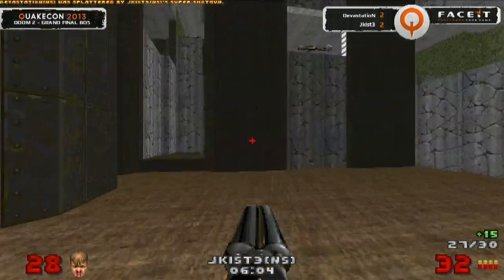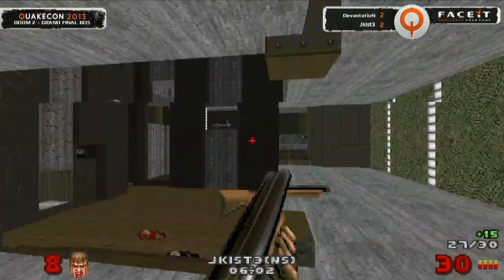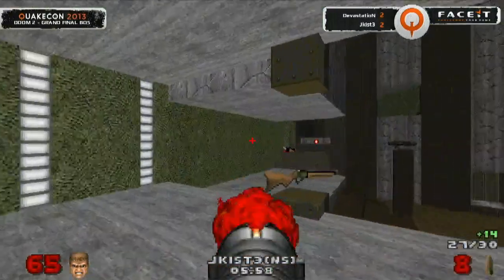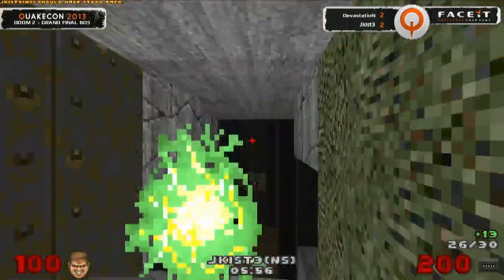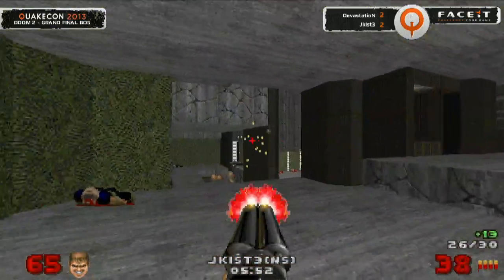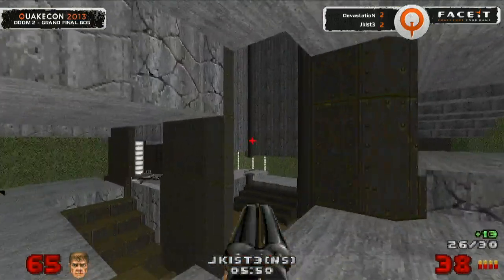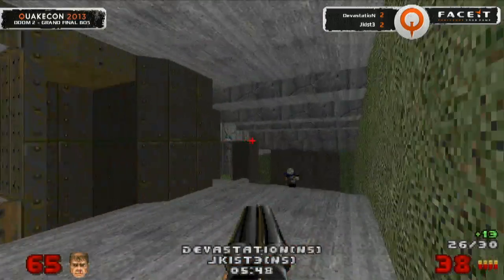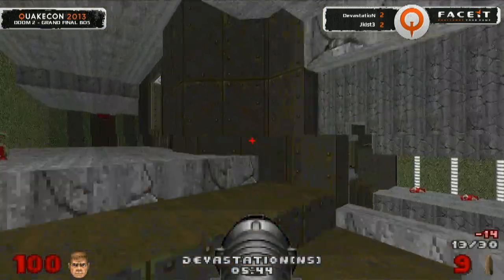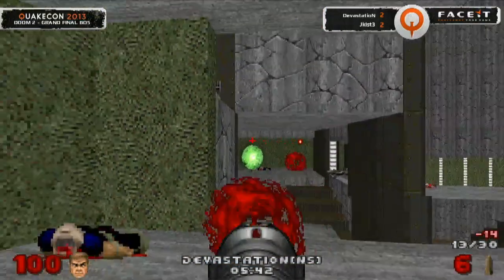Jakust is stringing together back and forth — he is only four frags away from taking this tournament at Quake on 2013. Devastation is running out of things to respond with. We've got 27 to 12 — yeah, this is so close to being over. Jakust is strong. Just looking for the last couple here and things are getting extremely tense. Devastation has got so much to do right now — he's got everything to play for, getting the slow spawns. His will is strong, his cause is just, and his gun is very, very big.